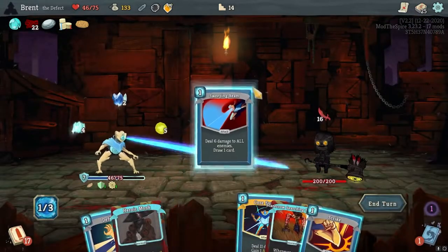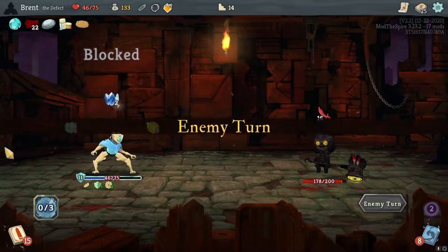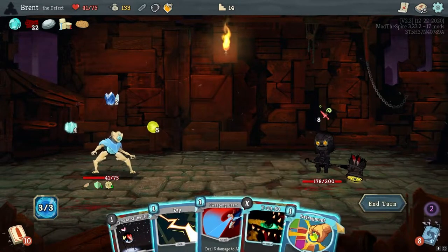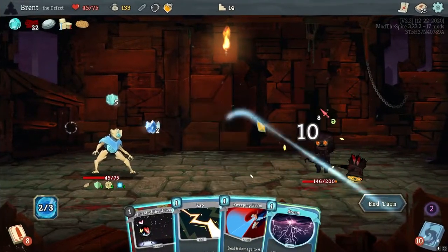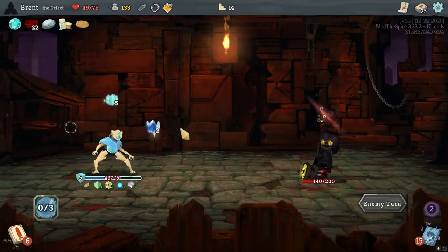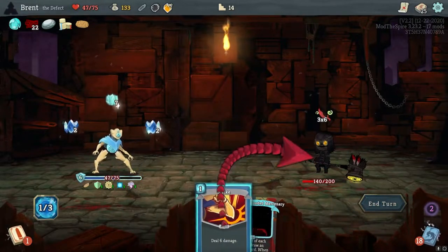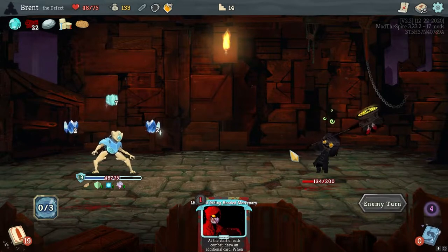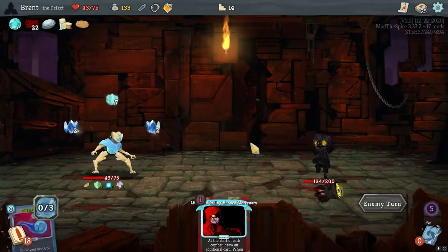Stone and Ice, let's go. Sweeping Beam. I want to Core Surge already and get that going. All right - immune to damage on our turn actually. We can actually do this very much because we don't have to worry about taking damage from all our card effects. Damage Storm here, Sweeping Beam. This is actually like a Potato - it's like a get out of jail free card for the mod because I can do this and I don't have to care what I play honestly, because it should all just figure itself out.